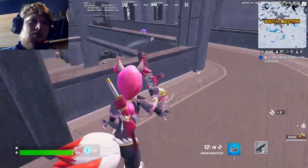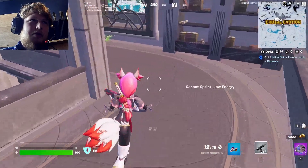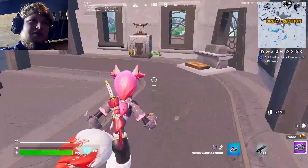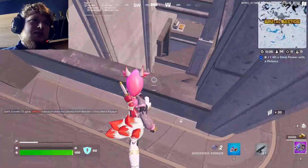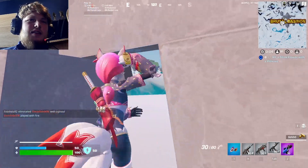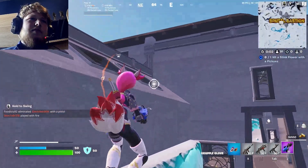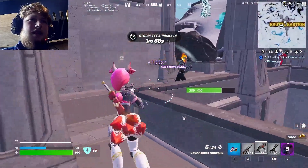Not that one. This is not a weapon, therefore I will allow it — it deals zero damage. I'm allowing the shockwave. That's a better shotgun. The rules are just that you're allowed anything that's not a weapon of any rarity, and if it can deal damage, it has to be grey, basically.